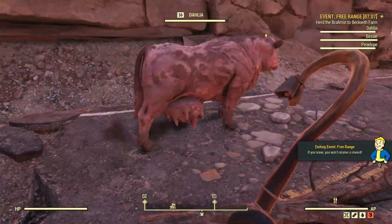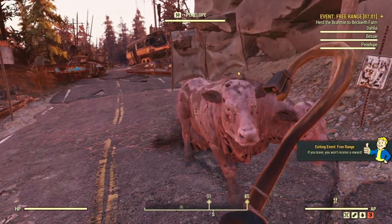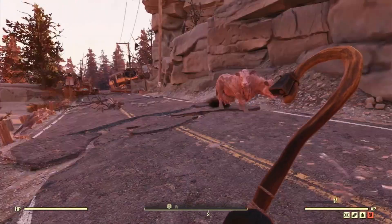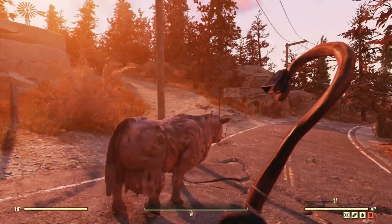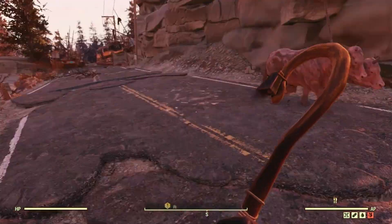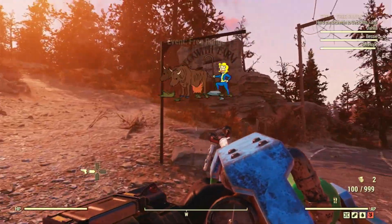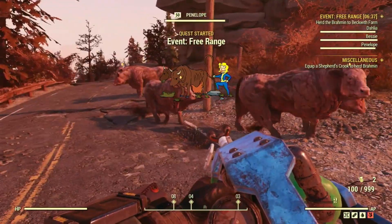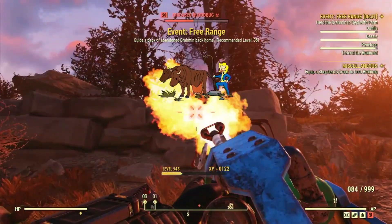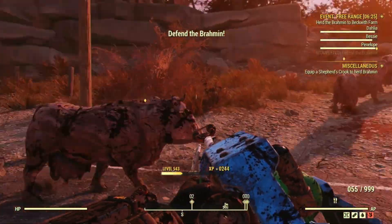This is actually the shortest one, I think. I'm not exiting the event — I'm still in the area. The shortest of the three, because we're already almost to Beckwith Farm. It's lagging up, it's gonna crash — someone doing something on the server to crash it. Beckwith Farm. So they're gonna get attacked here. Yep, there they go. They get attacked three times on this route while they're heading up.